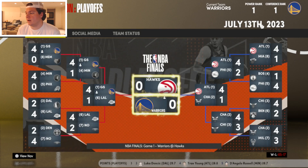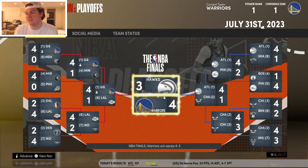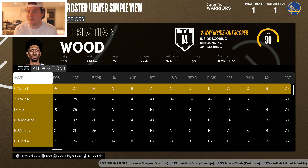We face the Atlanta Hawks in the NBA Finals — Trae Young, Bogdan Bogdanovic, Cam Reddish, Danilo Gallinari, and Clint Capela. We win in seven games. Evan Mobley wins Finals MVP at age 21 — 17.5 points, 9 boards, 4 assists. Championship secured! As always, if you're new here subscribe and leave a like. Road to 30k — I'll have an update video about summer plans coming soon. Follow me on Twitter, links in the description. Thanks for watching, love you guys!